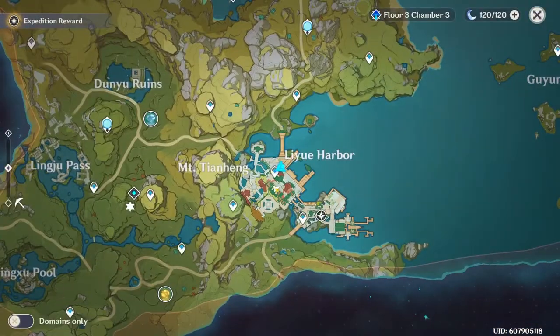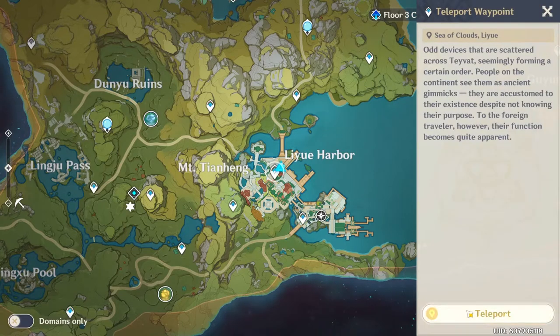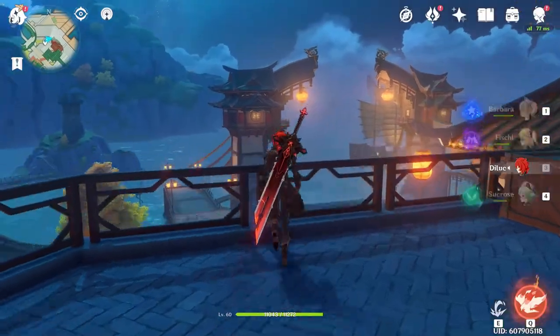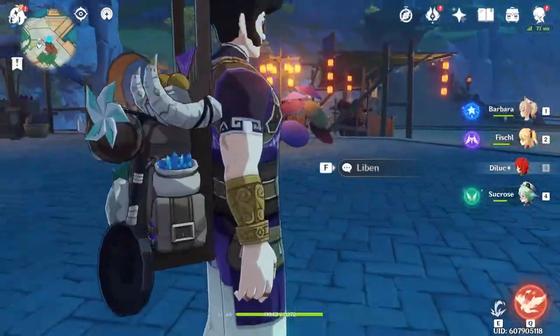What's up guys, gonna make this as quick as possible. You're gonna go to this teleport point in Liyue Harbor, and once you go there, you're just gonna jump over the edge — crash down — and the merchant's gonna be right there.